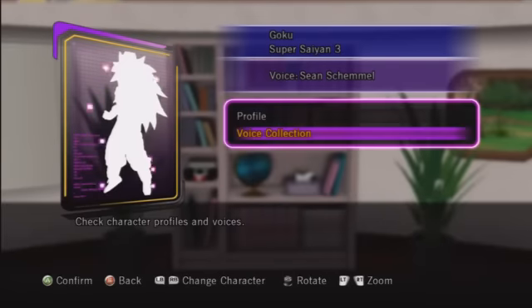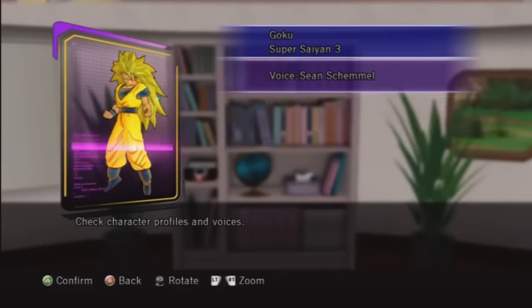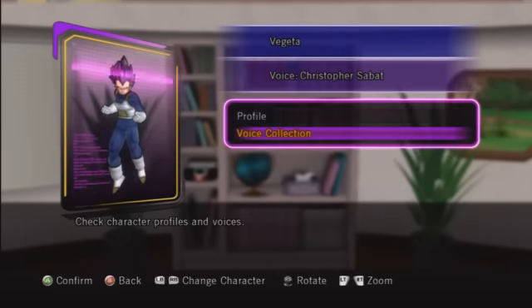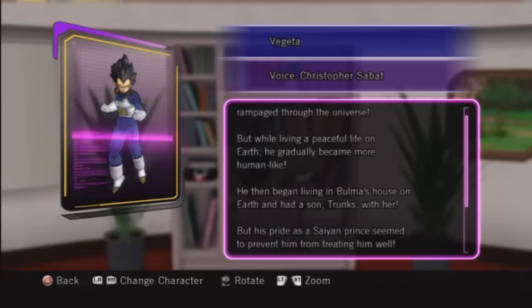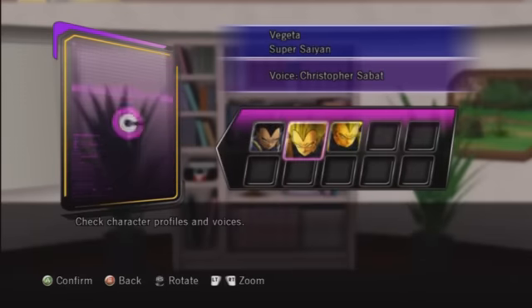Even if you're just scrolling through, it still takes around 5-6 minutes. You don't have to scroll down. You can just basically press A and then B to exit, just as long as you click the profile, it recognises it in the game. So read every single character's profile to get the secret achievement.